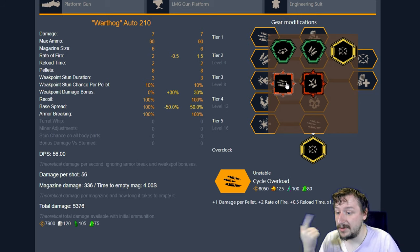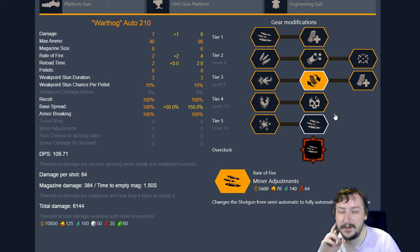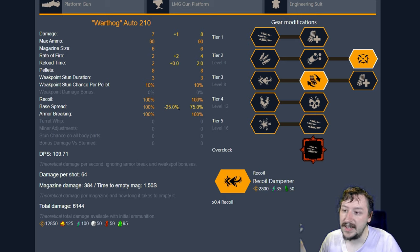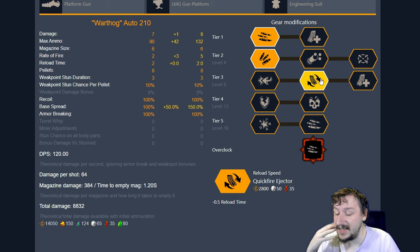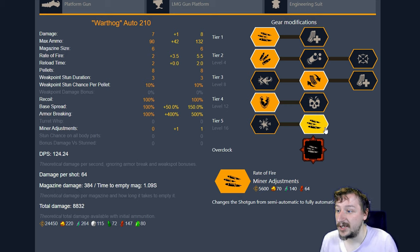Moving on to our unstable overclocks, we have Cycle Overload. This gives you more damage and more rate of fire, but a longer reload time and more spread. You can either try to minimize the weaknesses — take the tier 3 faster reloads to negate the reload speed, and tier 2 choke to counter the increased spread — or you can try to go all damage. I usually go all damage, so I take the supercharged feed mechanism, expanded ammo bags because you chew through ammo really fast, quick fire ejector to negate the slower reload, tungsten coated buckshot in tier 4, and minor adjustments in tier 5. This gives me the highest rate of fire I can get, and with the faster reloads I can empty all six rounds really quick and shred through enemies fairly fast.